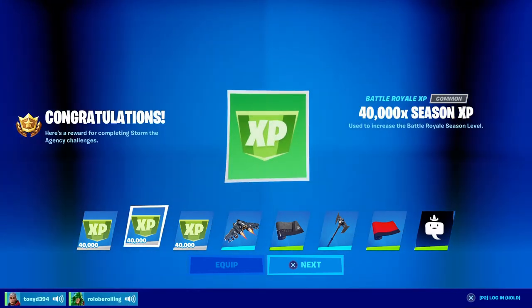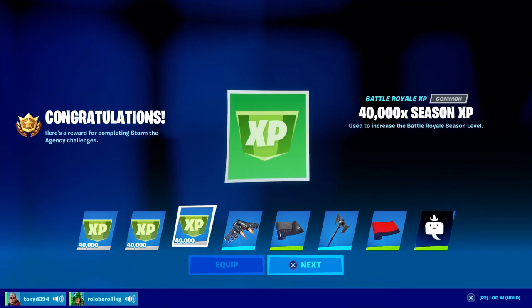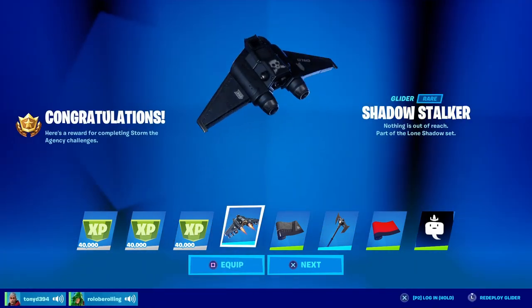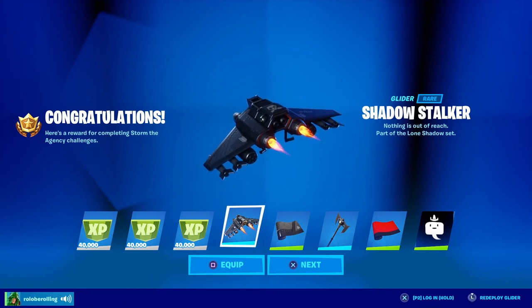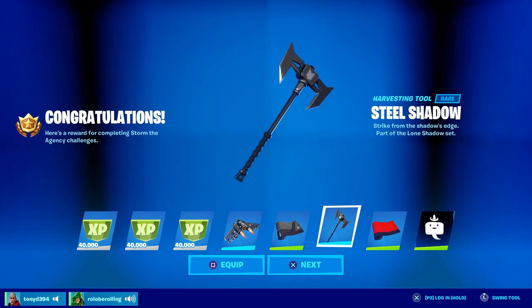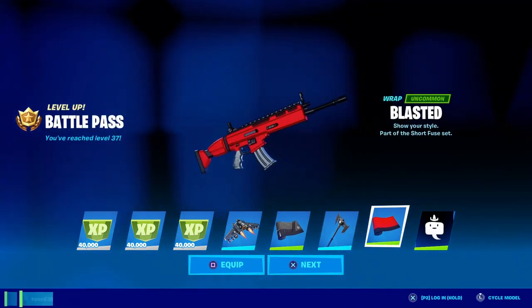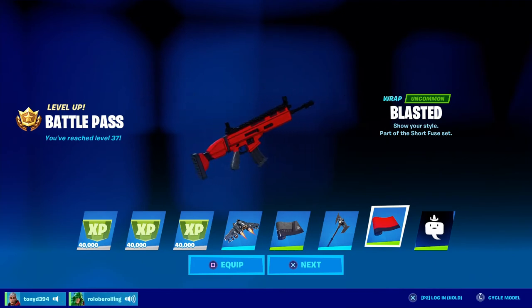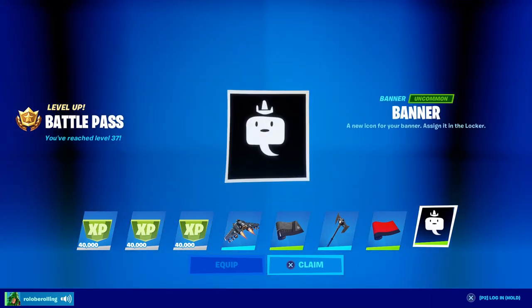As soon as you complete these challenges and go back to the lobby, you're going to get 120,000 XP. You'll get a free glider called the Shadow Stalker, the Shadow Shell wrap which looks really good on weapons, and the Steel Shadow pickaxe. That was a brand new account — I'm only at level 37 — so you can get some other stuff for free as well.